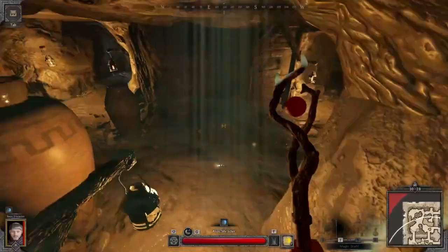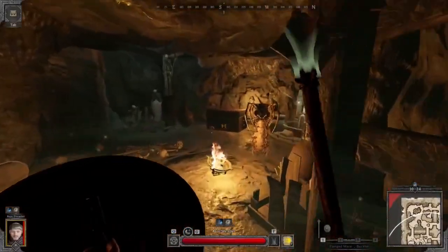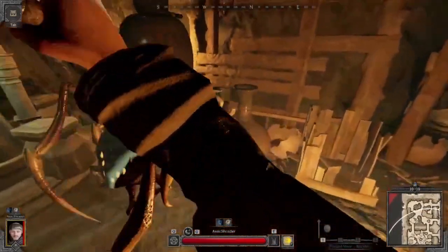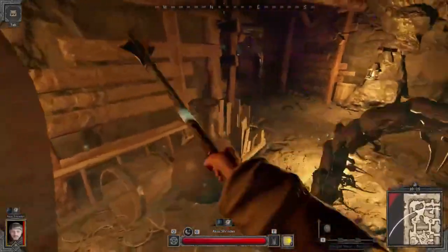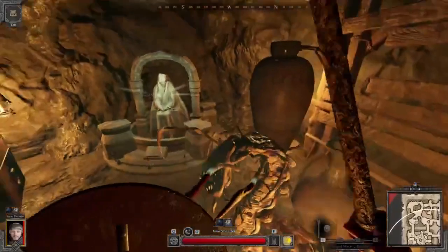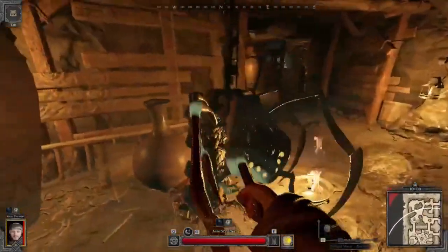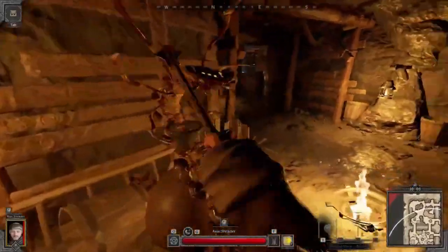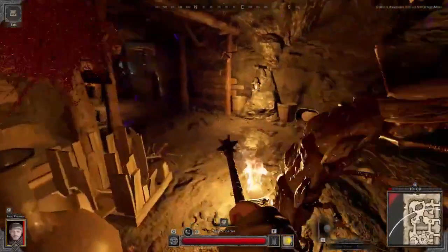I got the centipede spawn so I just pop Protection and run over here. I bait out the jizz and then block it, and with a couple bonks he's really easy. You just got to get close to him — just avoid the poison projectile, it does so much damage. But yeah, we're just gonna start off by dealing with the centipede. Pretty easy, pretty easy stuff.